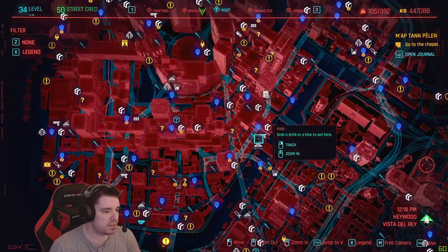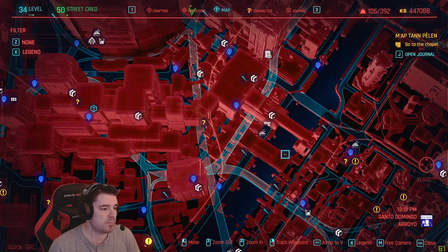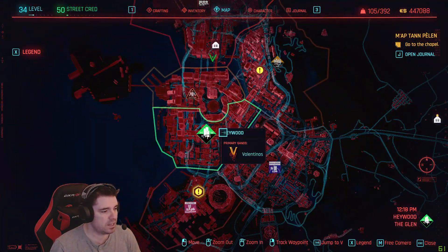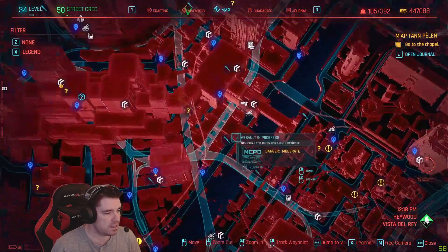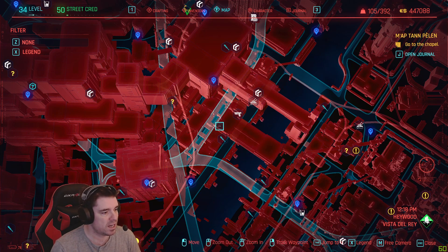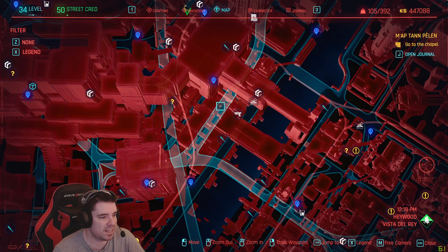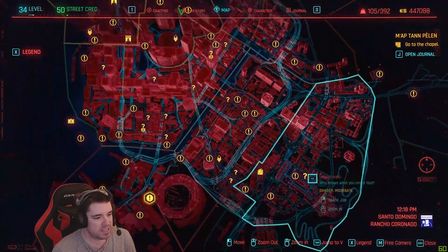Let's go to the map. There's a mission in Heywood, located right here at the College Street fast travel point. There's a little mission here called Zippy, or something to do with the talking gun. If it hasn't popped for you and you don't know about it, just search 'Zippy' on YouTube to find it easily.